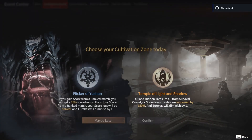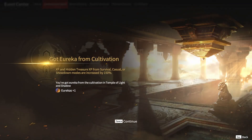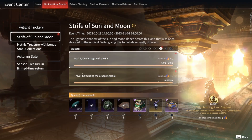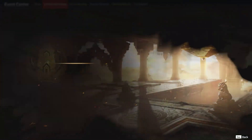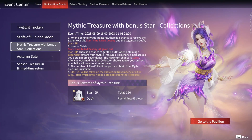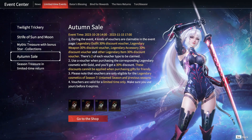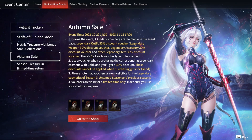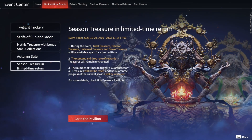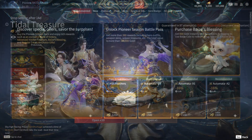Next, we have Strife of Sun and Moon, where you can pick from two different bonuses and then gain access to event quests and rewards. Complete these quests and you'll get some awesome epic and legendary items. The next event relates to Mythic Treasures, where you'll have a chance at some exclusive star collection outfits. After that, we have the Autumn Sale, where you can obtain a bunch of discount vouchers without having to do quests or anything like that. The last thing on the list is a limited time return of previous season treasures, so if you missed out on stuff from the past boxes, now's your chance to pick it up.